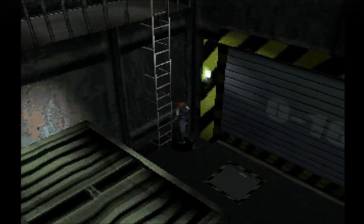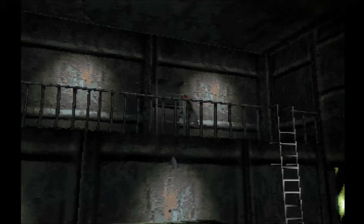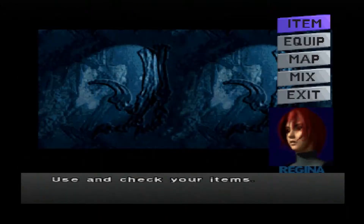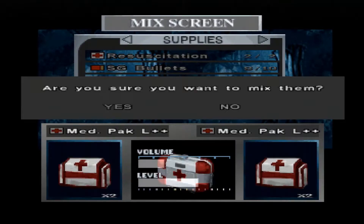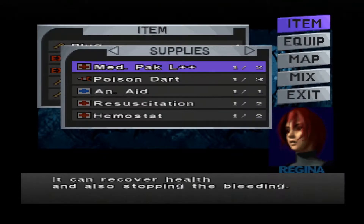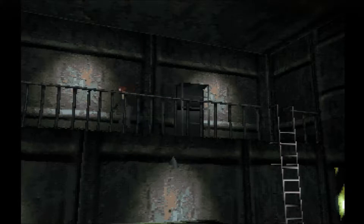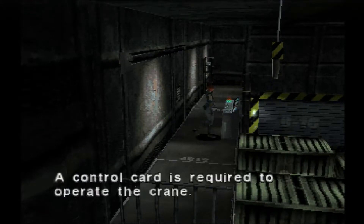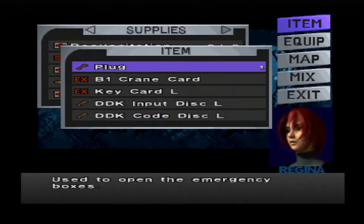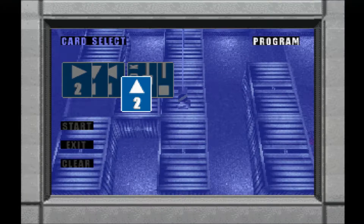Here we go — this puzzle I always mention whenever I talk about Dino Crisis. In my Code Veronica let's play there's a puzzle that's simpler but really reminds me of this — you have to move containers around to clear a path. There's at least one more of these crane puzzles coming up later in the game, which is why it sticks out to me. I'm pretty sure the Code Veronica one was an intentional reference to this.